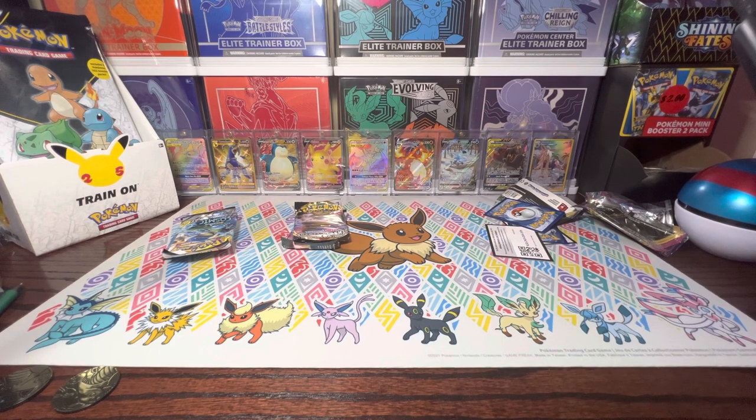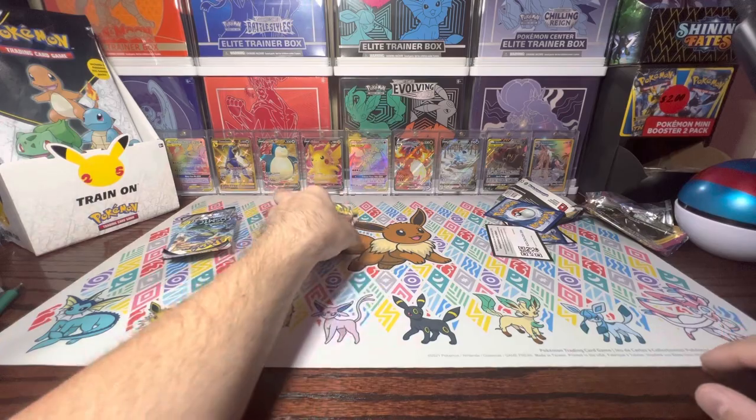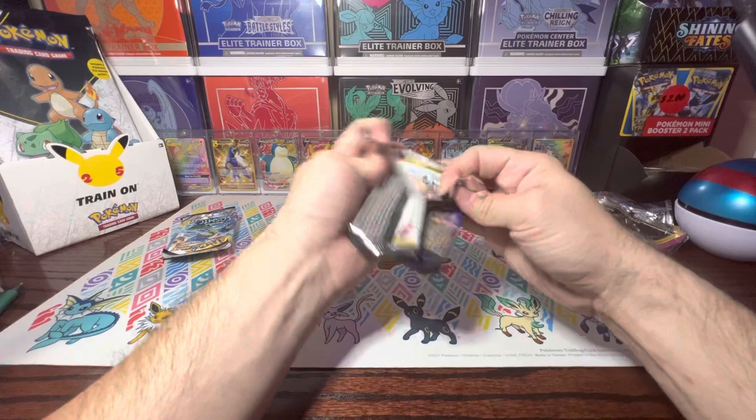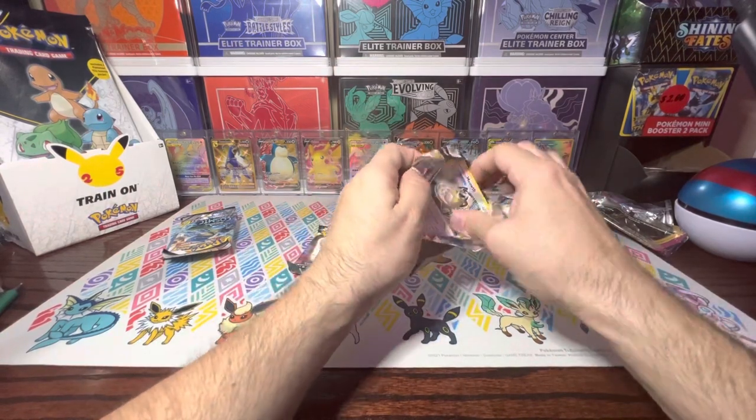Hopefully that could be a good thing, because maybe I'm going to get my pulls in the Cosmic Eclipse packs. That would be really nice — if I'm going to get some good pulls, that's where I want them. Cosmic Eclipse, let's get some more of those tag team cards. Here we go — Rebel Clash.